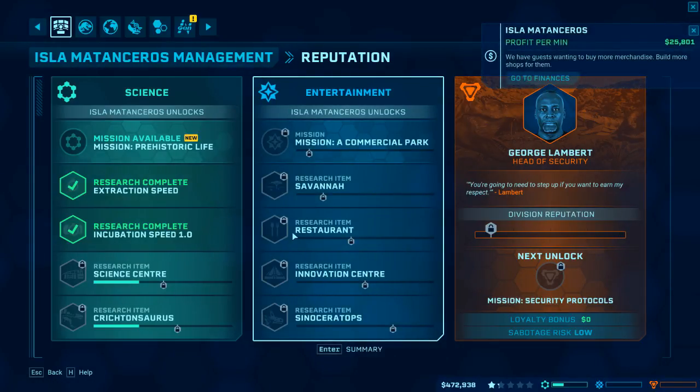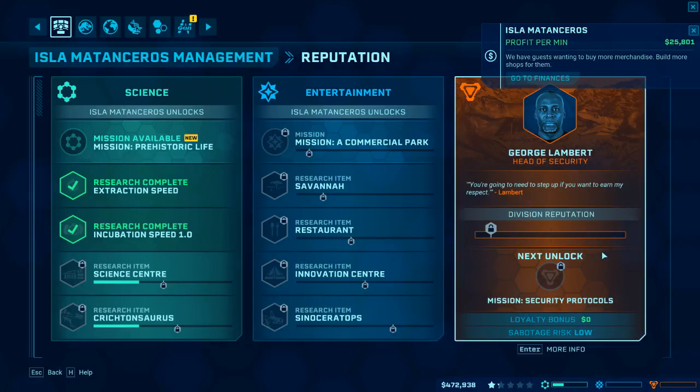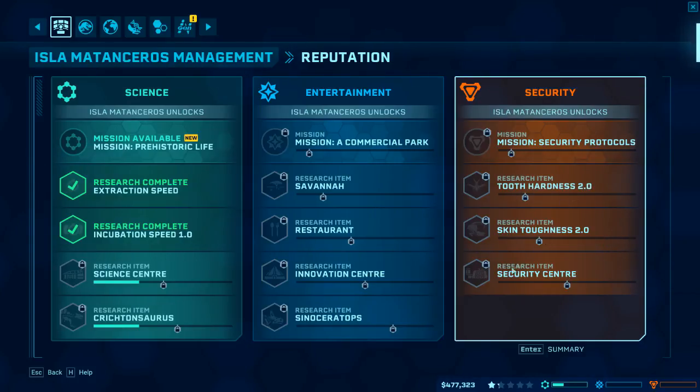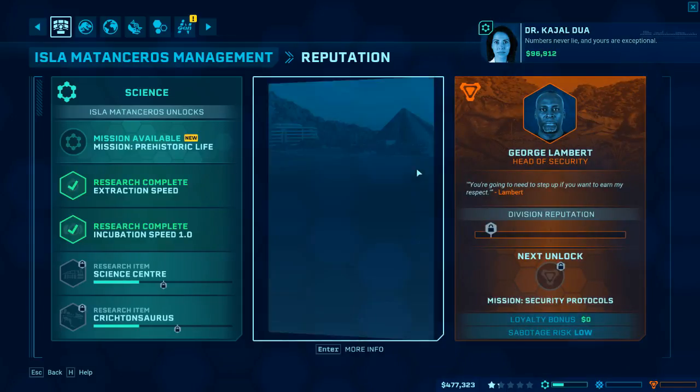That's the mission - we get savannah restaurant, innovation center, and a Ceratoceratops. And then for security: tooth hardness, skin toughness, and a security center. They don't say that number will never lie, and yours are exceptional.